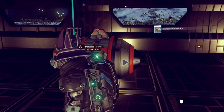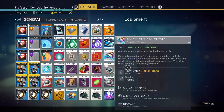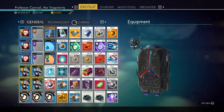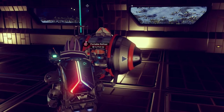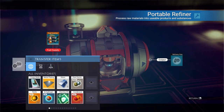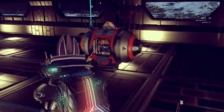Now, sometimes if you look into the portable refiner you'll see there's nothing there. Sometimes you can only get two duplications rather than three, but you're still doubling everything you put in there at the very least. Sometimes you get lucky and get three.